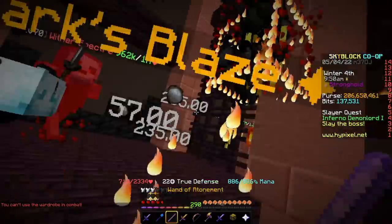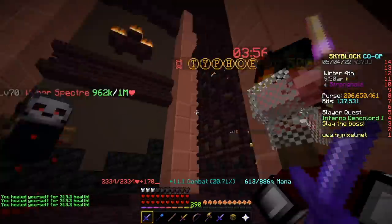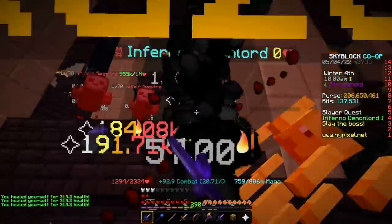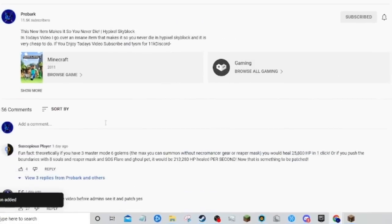Bosses disabled, the only things you could do included fishing, blaze slayers, and mob grinding. But I was special and didn't want to do any of them. Instead, I chose to focus on hitting that subscribe and like button — something you should do right now.